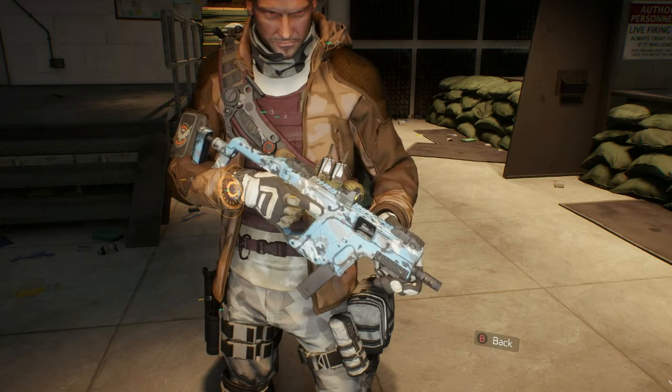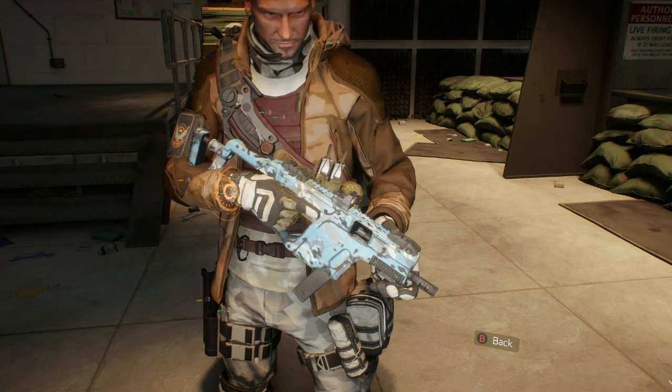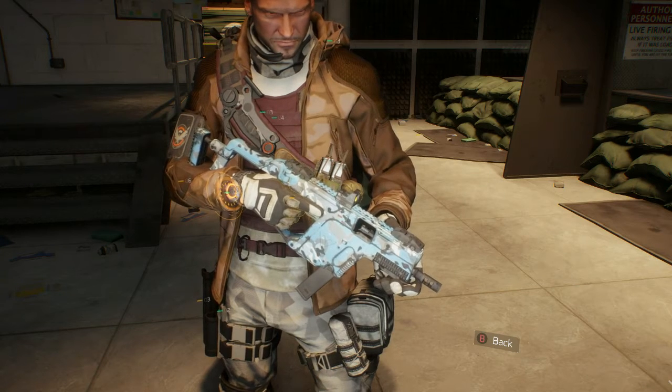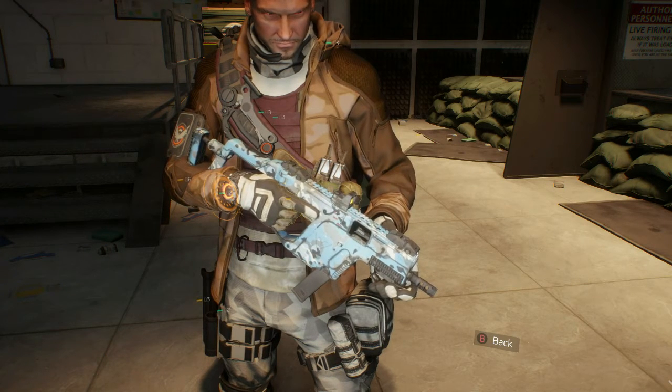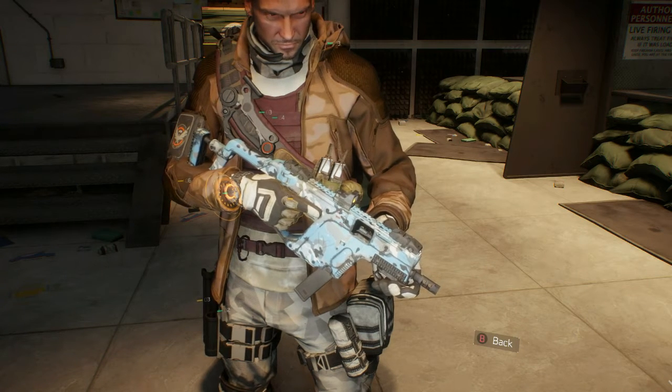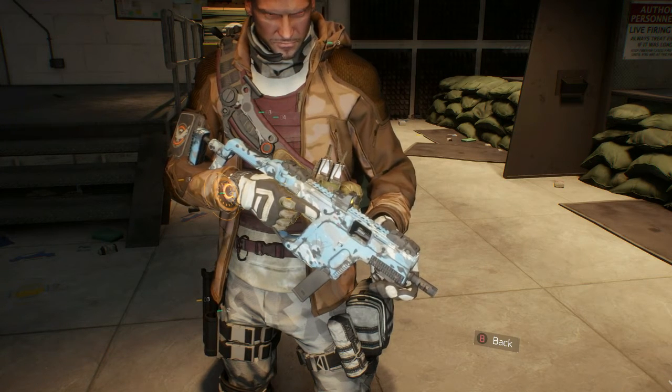Yo what's up YouTubers, it's S&D Gaming. Today we're going to be looking at one of the exclusive Dropped Weapon Skins — a named weapon skin that can be found in one of the dropped crates in the Dark Zone.